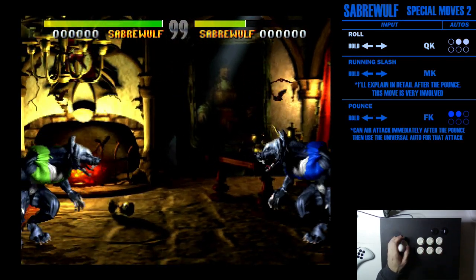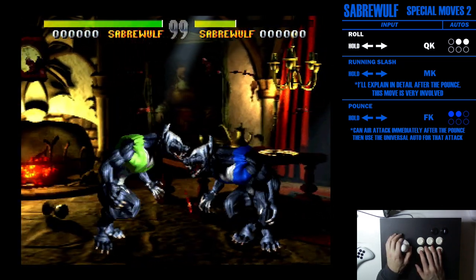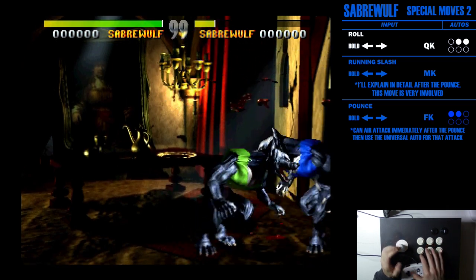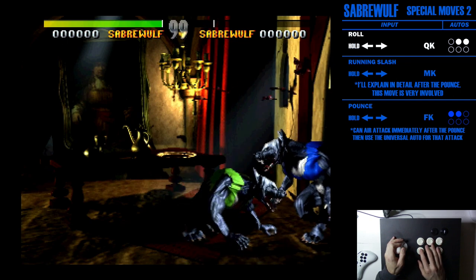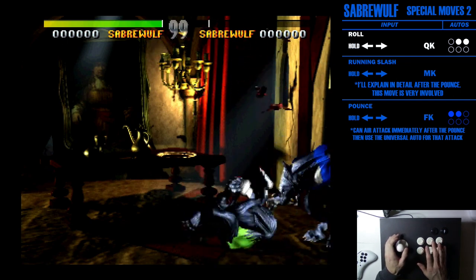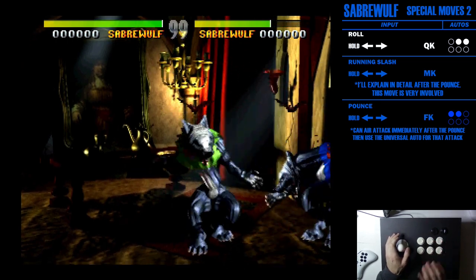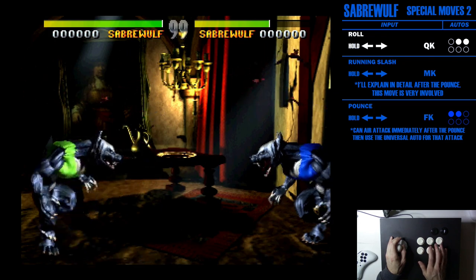Next is charge back press forward with kick. All three buttons are different attacks. The quick kick version is a two-hit roll and it's actually a low attack — this is my favorite opener and the one you'll see the most. It's an opener and you can go into medium punch or fierce punch as autos.